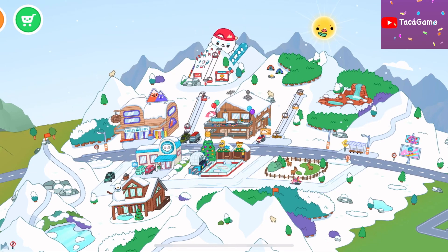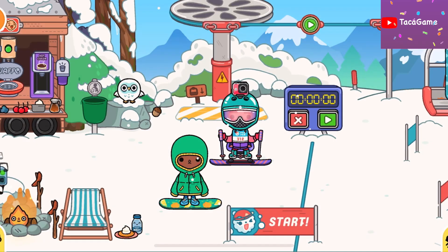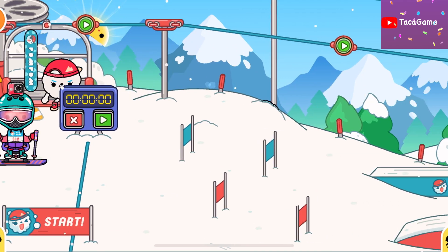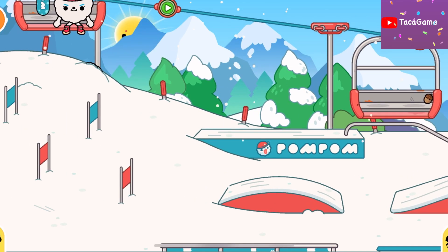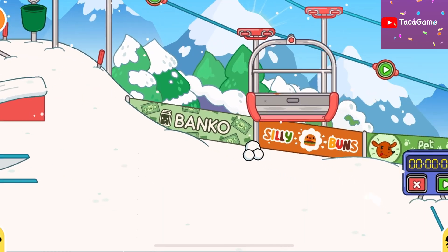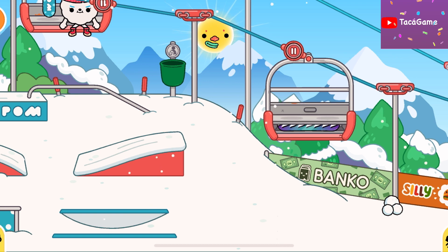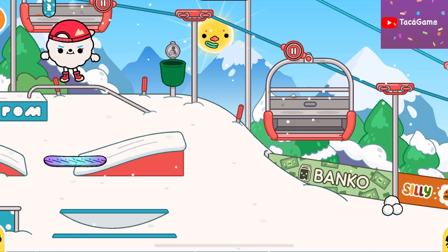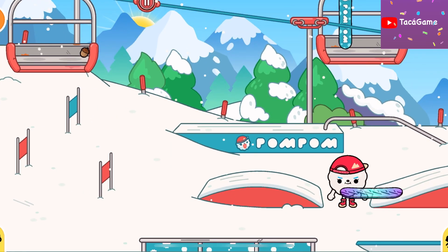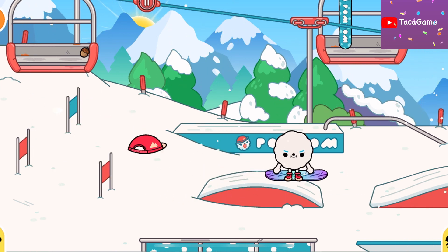The first secret is in the skyboard park — it's not a skateboard park, it's a skyboard. You can see there's like a hanging train. You want to pause the train by clicking this button to pause it, and then you open this one. And you can see there's a secret skateboard! You can play with it — just put the person here on the board.